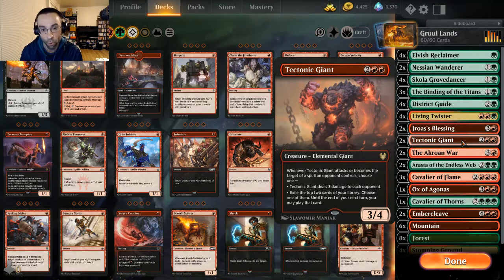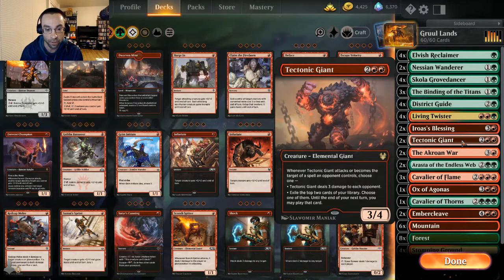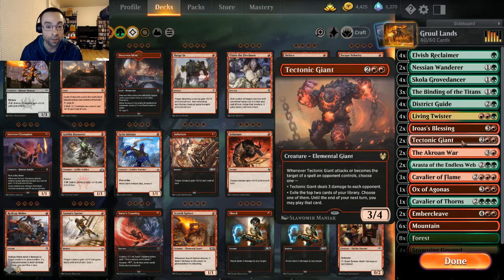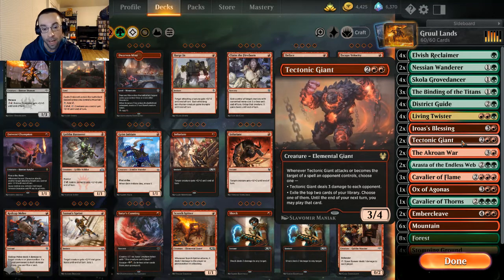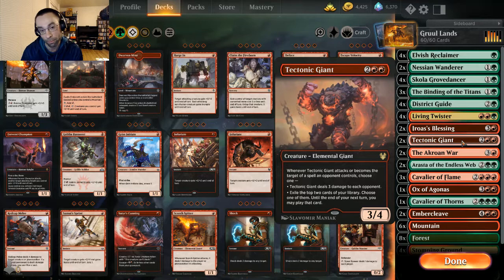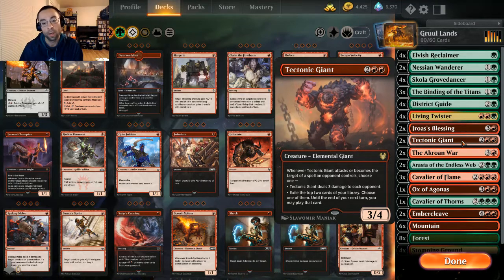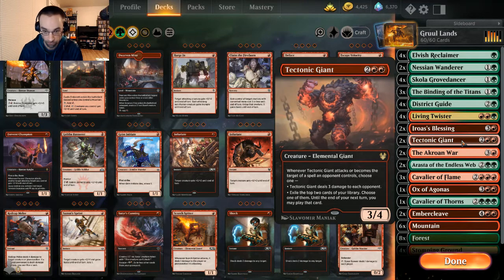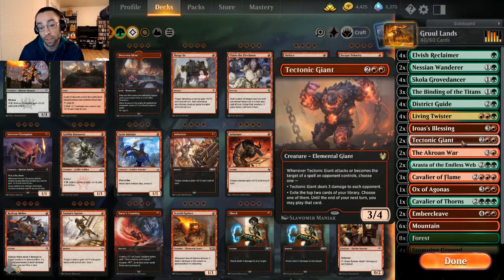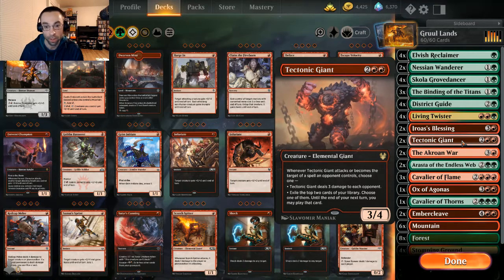We're trying a Tectonic Giant — a 3/4 for two red red. Whenever it attacks or becomes the target of a spell an opponent controls, we can either deal three damage to each opponent, or exile the top two cards of our library and choose one to play until the end of our next turn. It's either extra damage or card advantage depending on where we're at in the game.